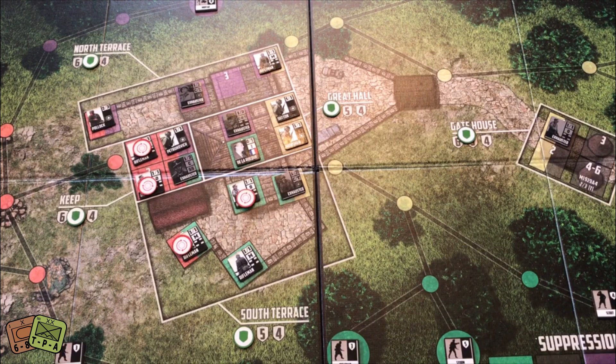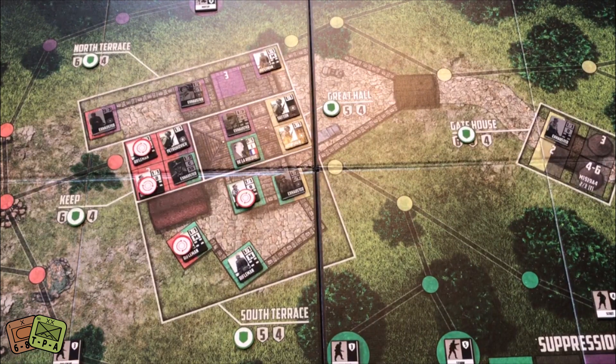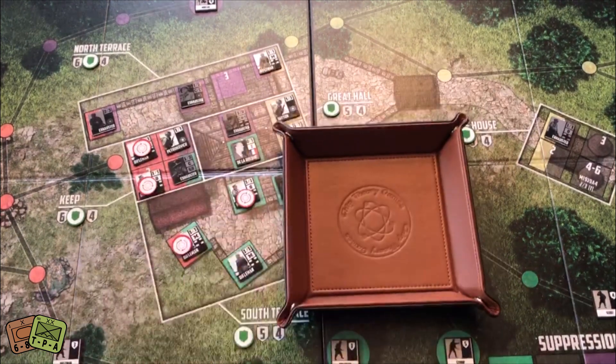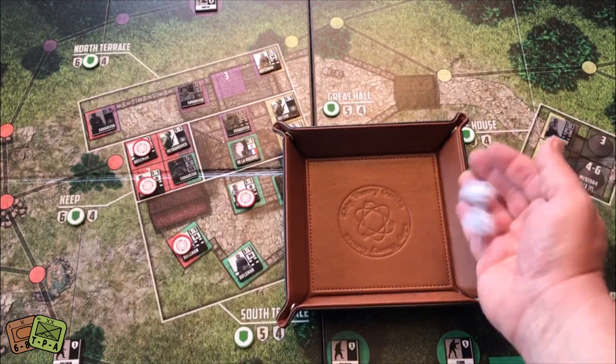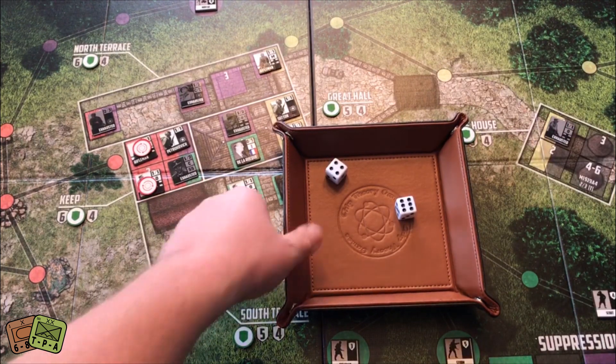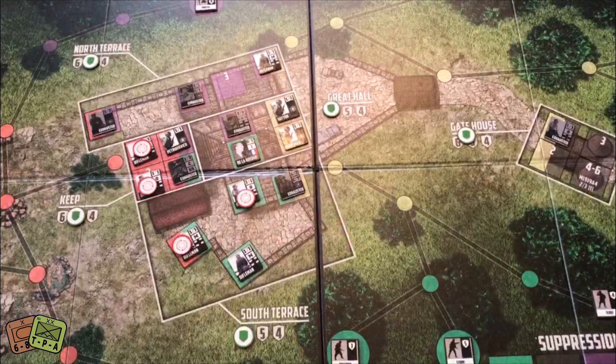My third action: fire with Pollock. He attacks this Rifleman in red — he has line of sight. Two dice needing threes or higher — that's a hit, so I remove that Rifleman.